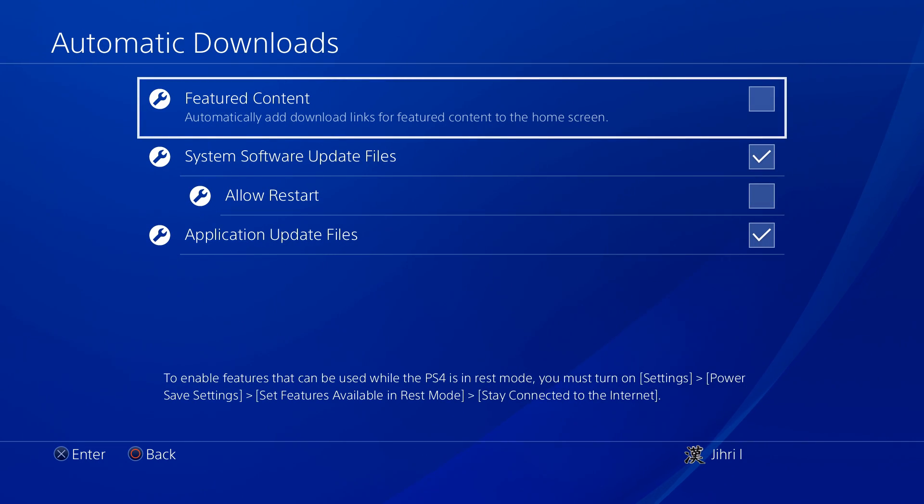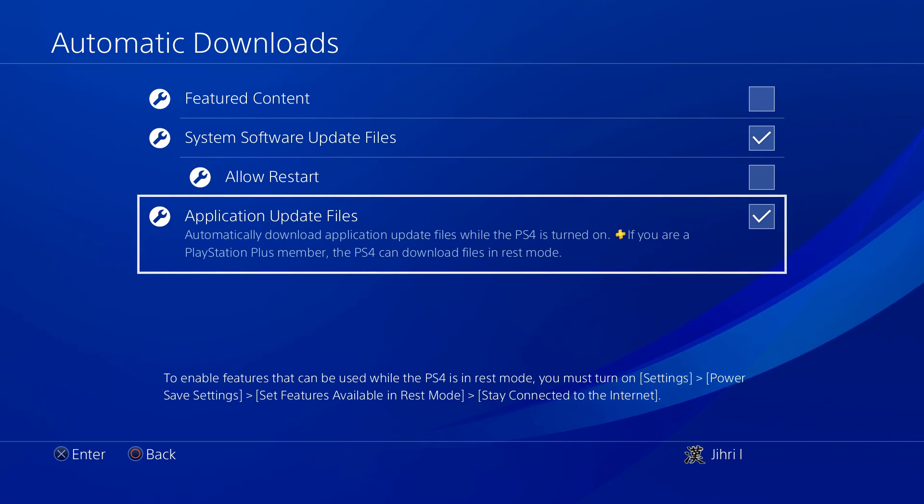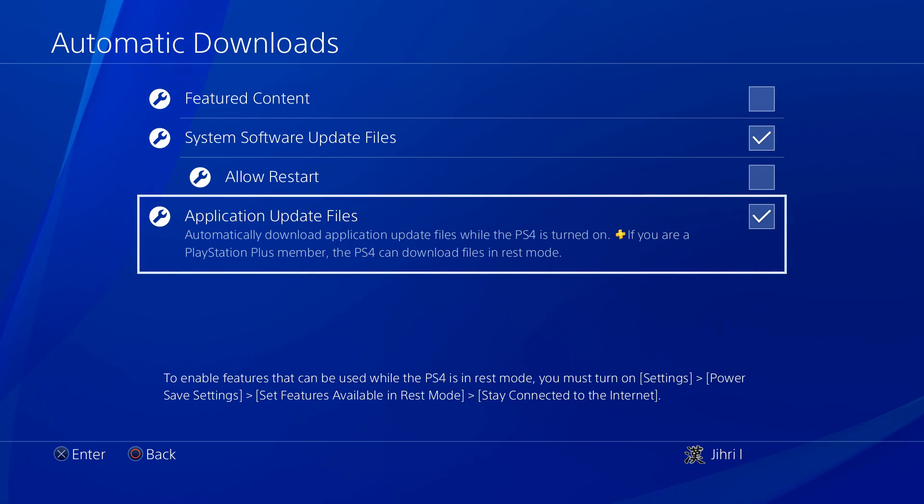On here, you can activate them all if you want to, but what I suggest you guys to do is turn on Application Update Files. What will happen is every application that you have on your PS4 will just automatically update without you even noticing if there are updates that just came out. It also updates on rest mode — it doesn't matter which application, browser, your games or whatever you have. It's pretty great.